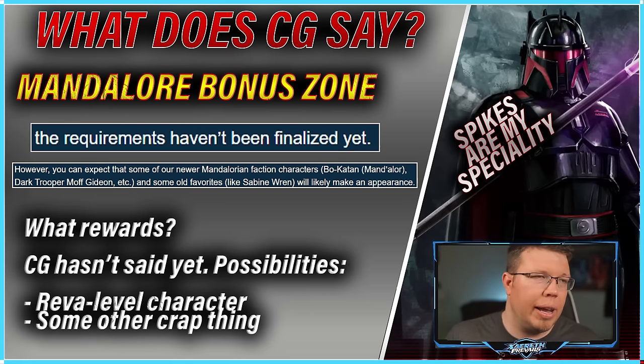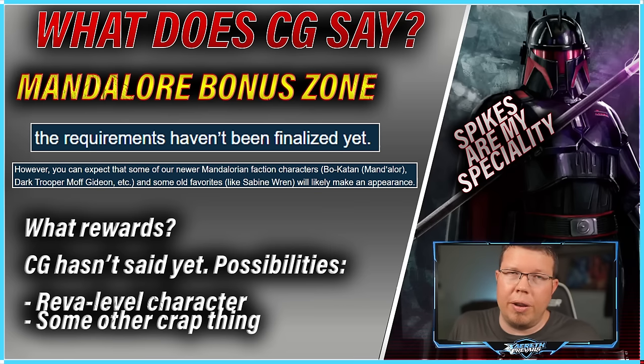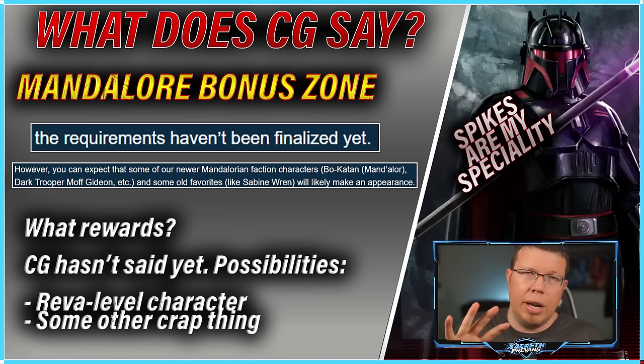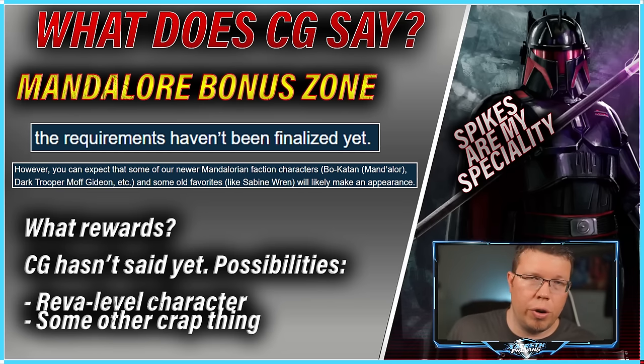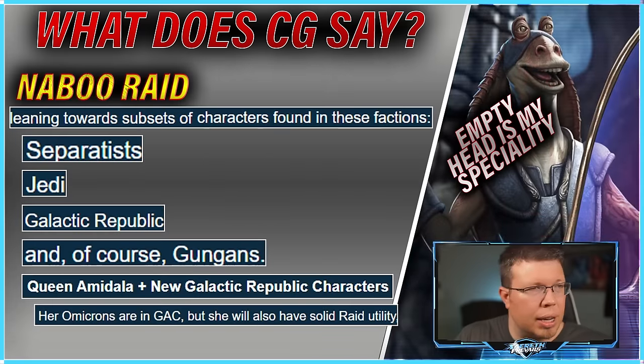What are the rewards? We don't really know. Speculation is maybe we'll get a Reva-level kind of character, which would be amazing and increases the value of that node a lot. If you look at the map, it's almost certainly going to be on a Phase 4 node, which means Relic 8 requirements. And if it's not a new character, it's probably just another star or some gear.